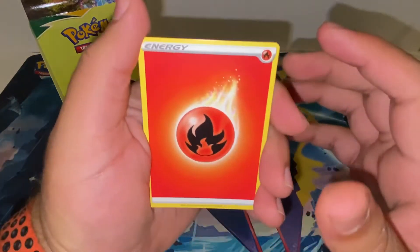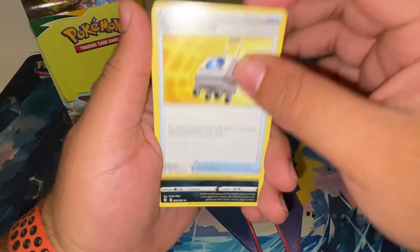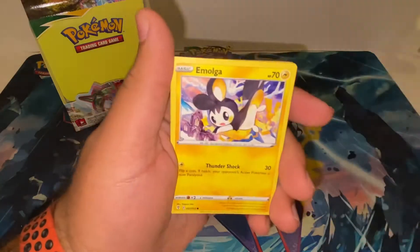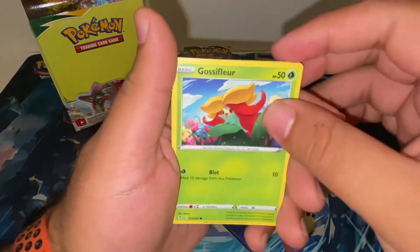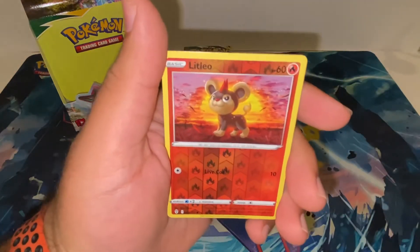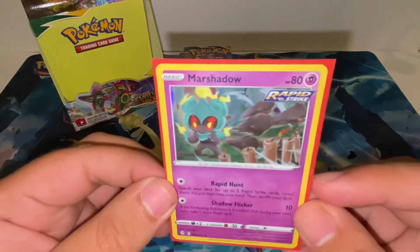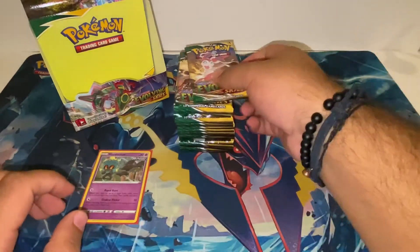We start off with a Fire Energy, Rescue Carrier, Scrafty, Earthen Serene, Carvanha, Emolga, Slack Off, Gossifleur, Love Disc, reverse Litleo, and a Marshadow hollow. Good way to start off — maybe it's good luck.